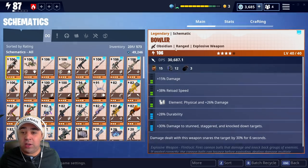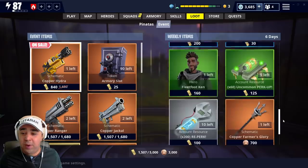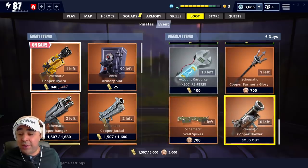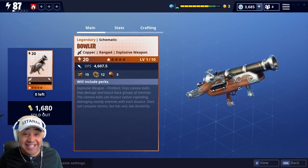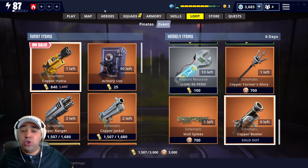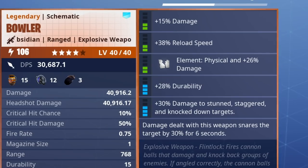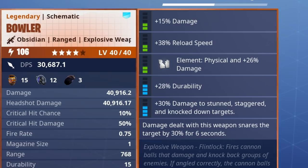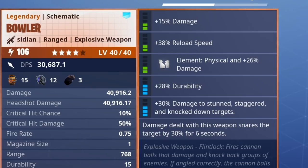In the event store, it's only super cheap. If we go to Event and scroll down to the Bowler — which we've now purchased — it costs 1680, so you only need 180 gold once you've done that mission. Just do the weekly event, super simple. These are the perks it came with: 15% damage, 38% reload, 26% physical damage, 28% durability, 30% to stun and stagger targets and knock down targets.